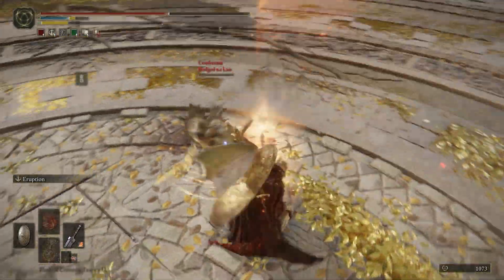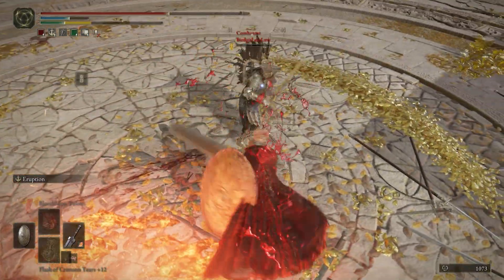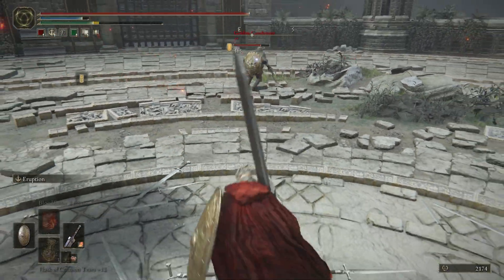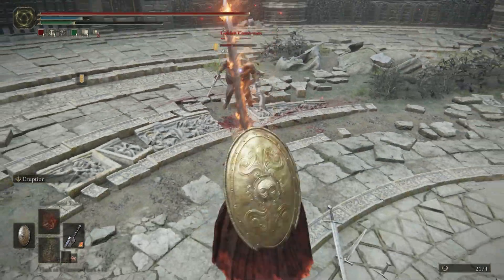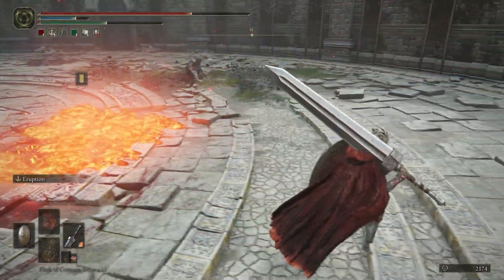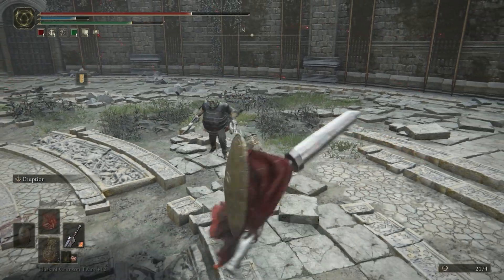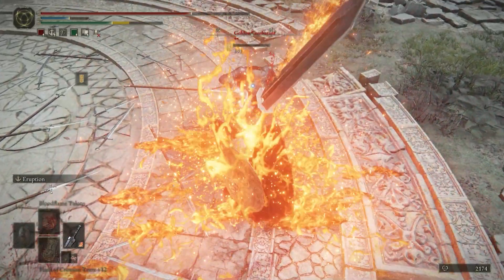Eruption is a really good weapon art for the Greatsword because of the way its attack animation starts. At first glance it looks like a standard overhead attack, and in some cases people believed they could hit me out of the move. It brought them in close, and best case scenario it would hit them twice and cause AoE damage. But even in the worst case scenario, it put pressure on them to back off due to the lava it leaves on the floor. Typically, I found I could trade blows and come out on top.